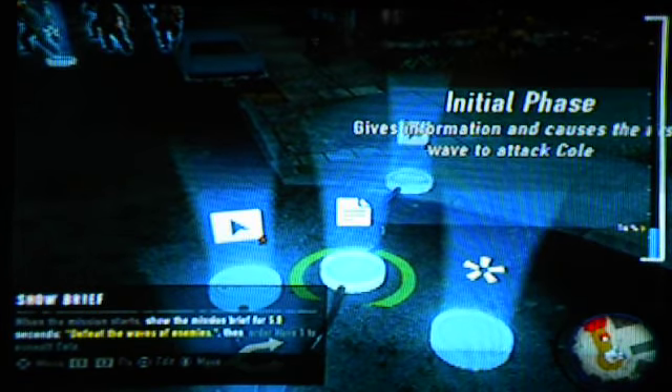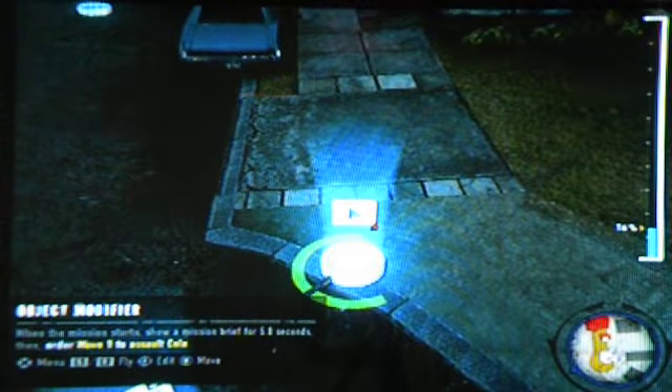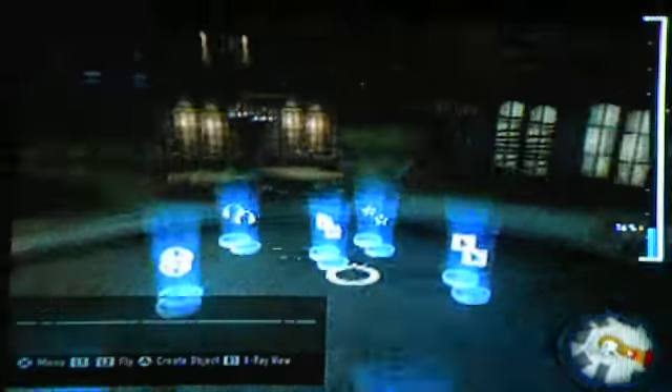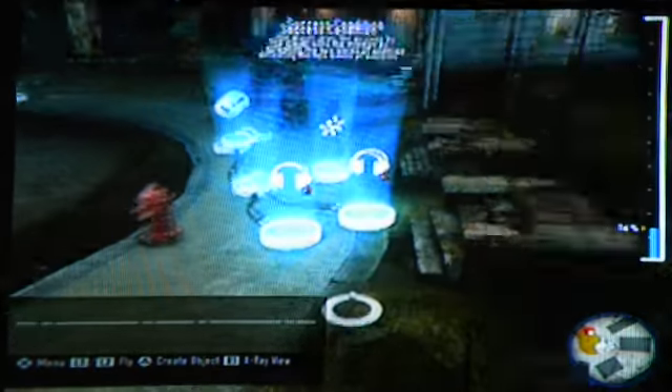It's basically our first step to becoming video game designers — just a little tiny baby version of it. So after that, when that's connected, show the mission brief for 5 seconds: 'Defeat the waves of enemies.' Then after that, we add to our connection, and the final object modifier is order wave 1 to assault Cole. I had that little tidbit messed up, but whatever, let's just continue — it happened to work very well.